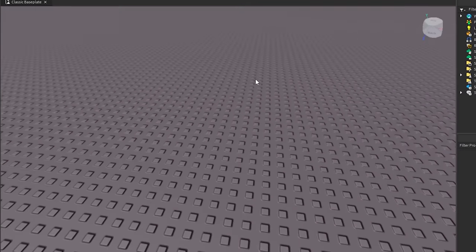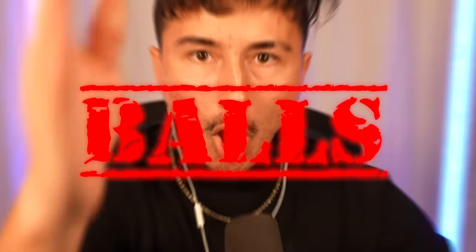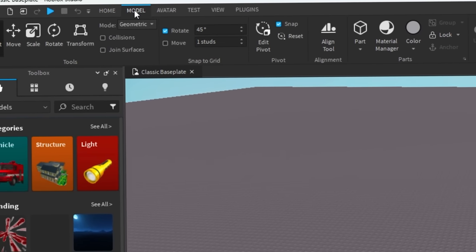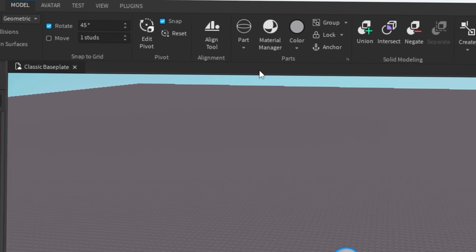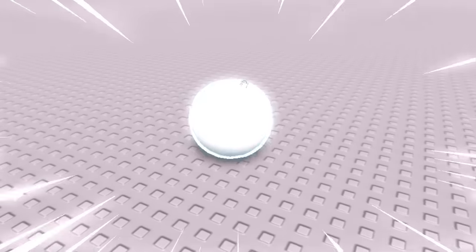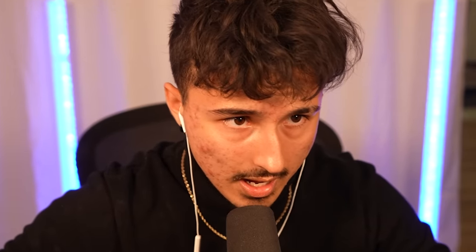We're starting in Roblox Studio with the regular base plate. The first thing we need is a ball. We're gonna go to the Model section, go to Part, and insert a sphere. There we go, we got our ball. We're also gonna take this giant platform and shrink it down a little bit so the map is smaller.